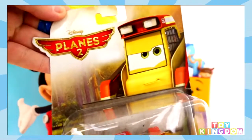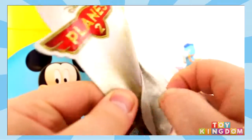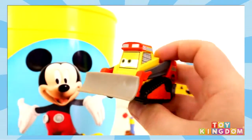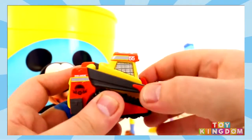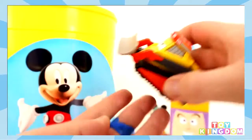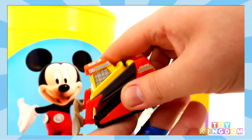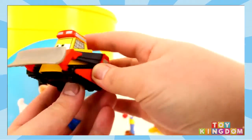We have a Disney Planes 2 figure and this one's called Avalanche. This one looks like some sort of digger to me — a construction digger. How cool is that? I wonder if that moves. Oh no, it doesn't move — that's a shame, but it's got wheels on the bottom. Dig dig dig dig dig dig, bring up the mud. How cool is that?